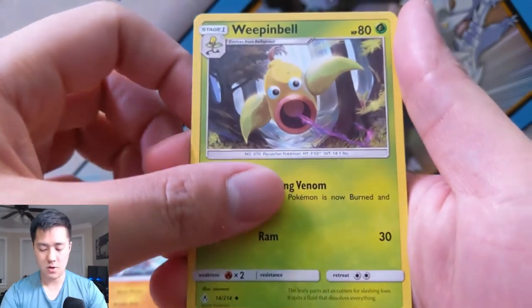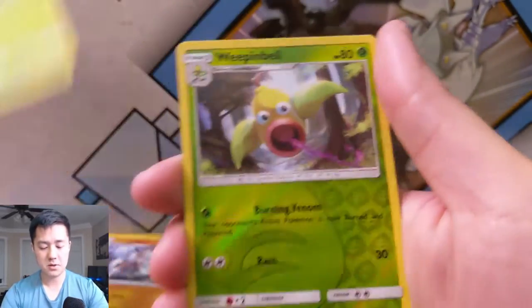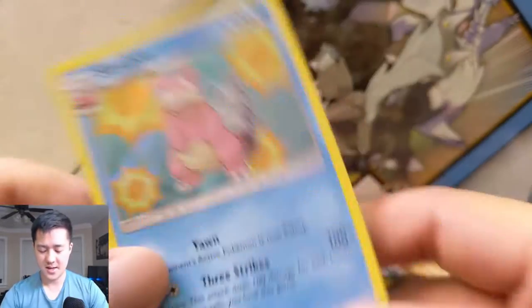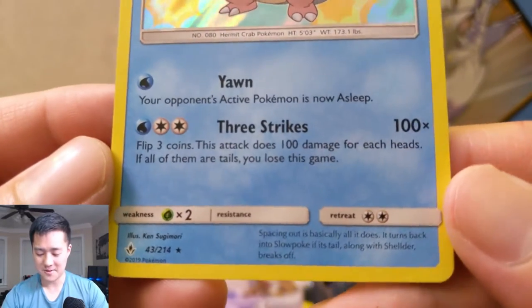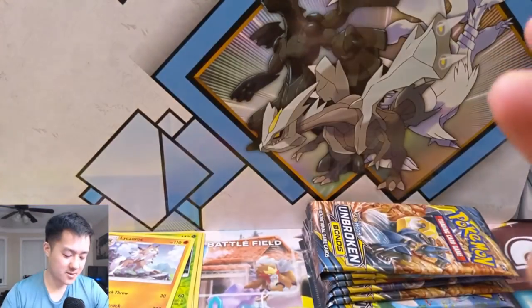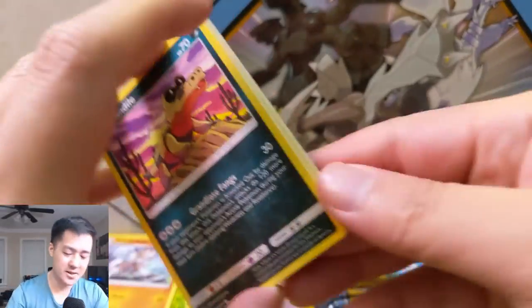A Weepinbell, Porygon, Froakie, Araquanid, Bellsprout for the reverse — and then a Slowbro. Very very derpy art, but at the same time it's kind of boring. This Three Strikes attack is just a hilarious attack though — I feel like there's some potential in it. It's only a Stage One, but hey, you might instantly lose the duel. That three-tails chance — like 18% for all that.